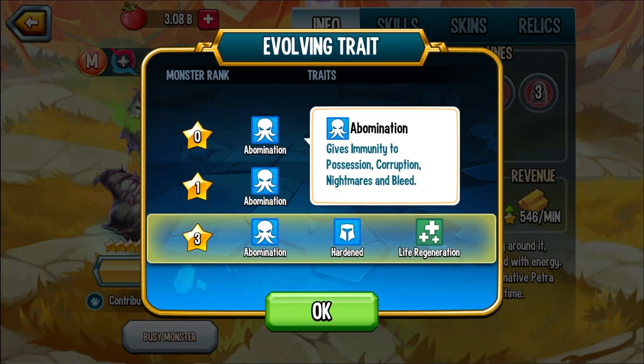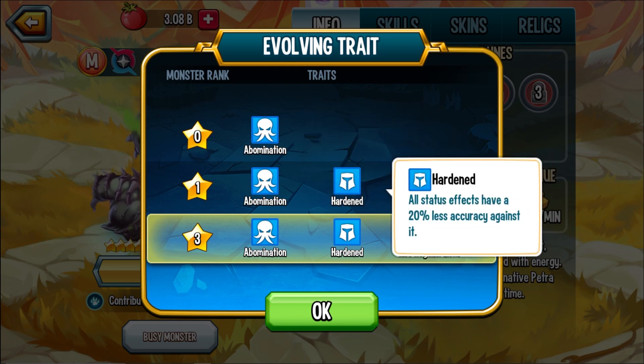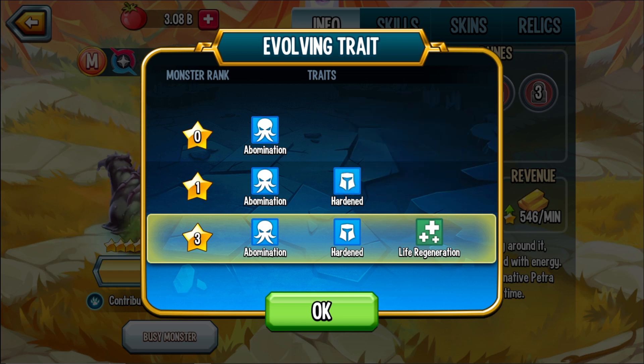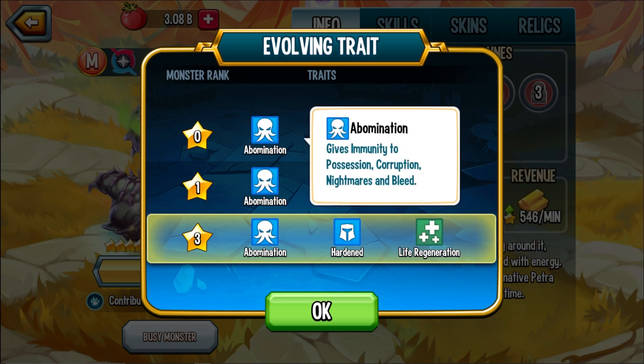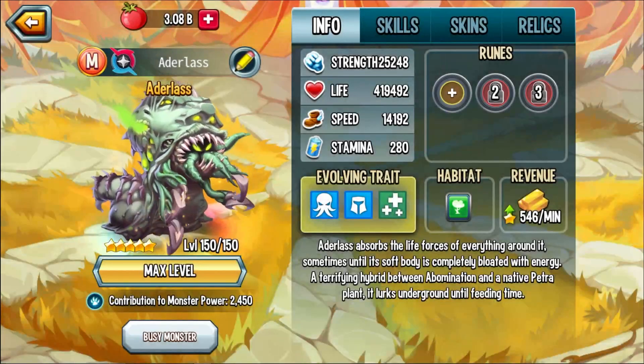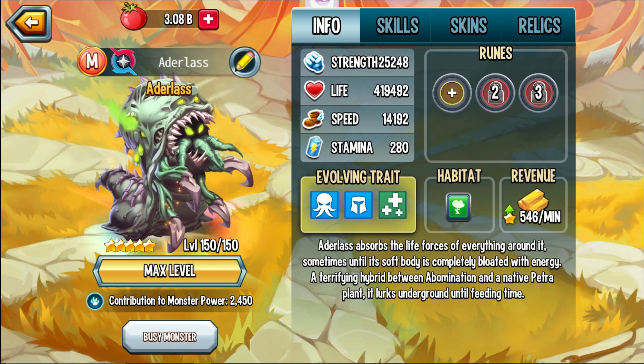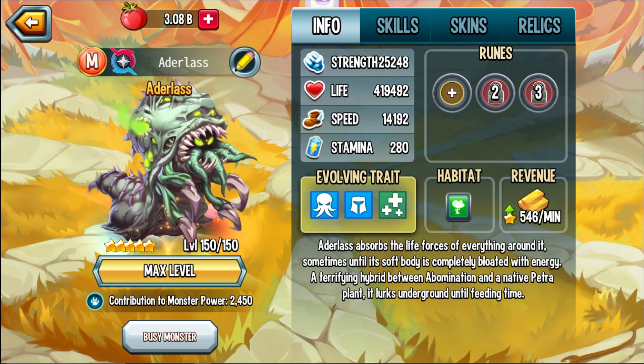In terms of the evolving trait, it's an Abomination monster of course. R.I.P — Serpentax will destroy you. You have the hardened trait, and then you have life regen to yourself at the start of the battle, so watch out for the reverse healing mechanic. As far as traits go, at the end of the day you really just have hardened, abomination-like traits. They haven't impressed me thus far, but yeah, that's the trait.